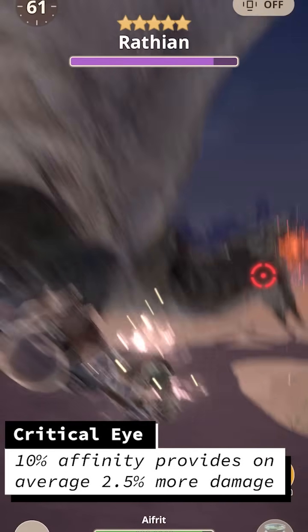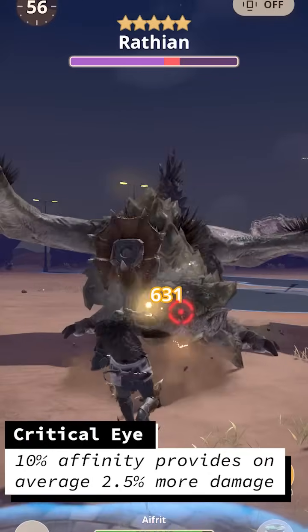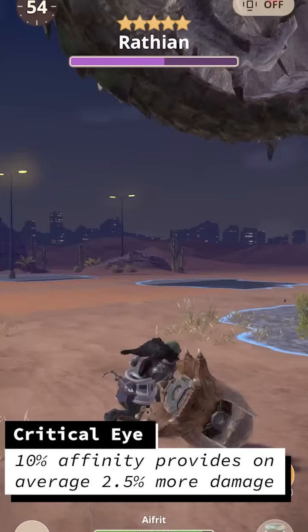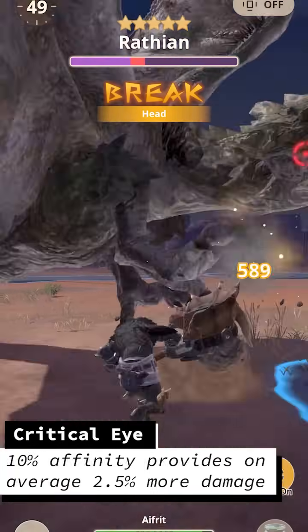10% affinity roughly adds up to 2.5% additional damage overall. This means that unless you have 800 attack, which you will not until you get very far into the game, Critical Eye will never be better than one point of Attack Boost.